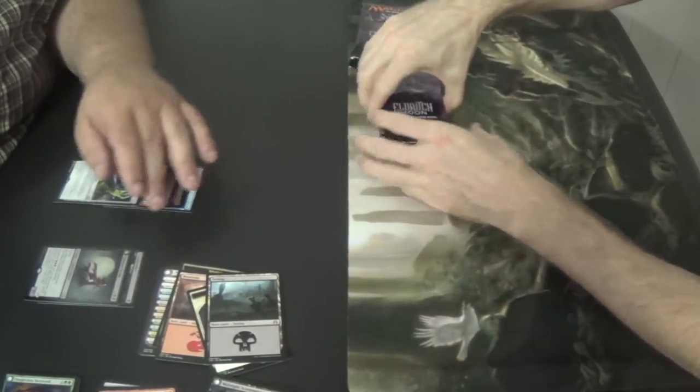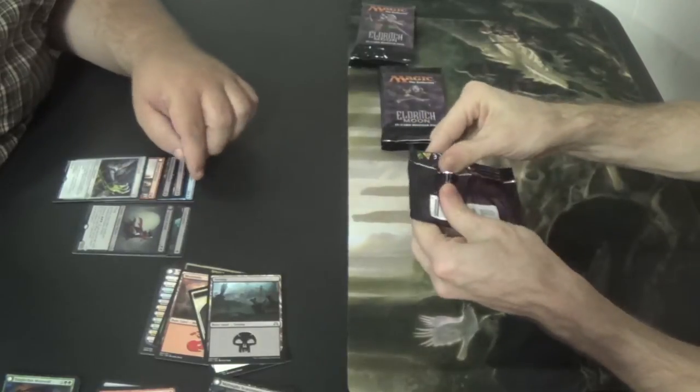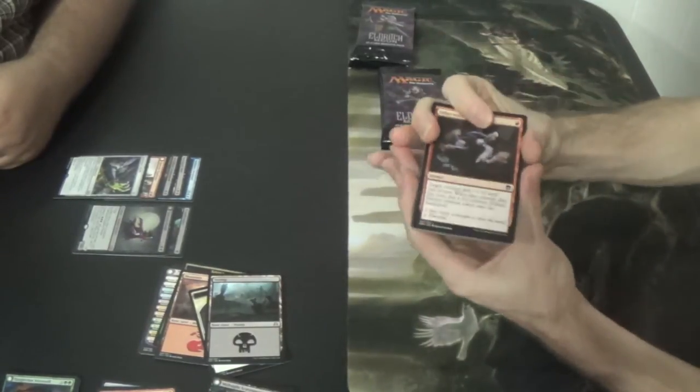We only found rares there, so that doesn't tell us much about the mythics. Now for Liliana — who I also am not a big fan of. Tamiyo was Vance, so I love her 100%. Big fan of Vance.